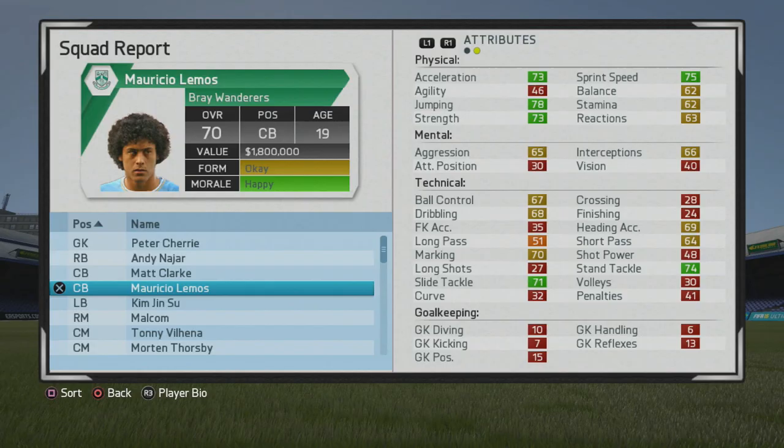He's a 6'1 Uruguayan center back who's right footed, high medium work rates, 3 star weak foot, and 2 star skill moves.